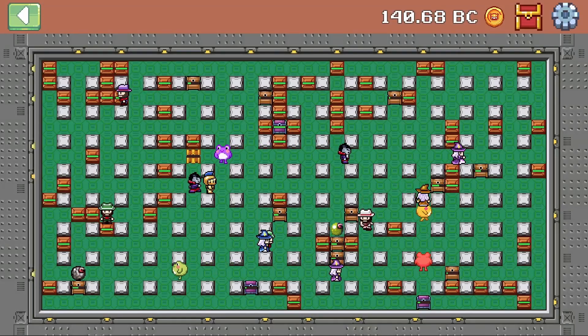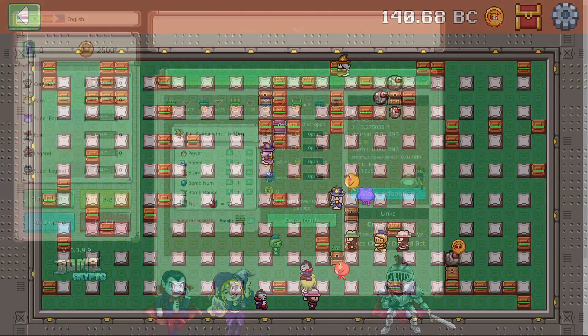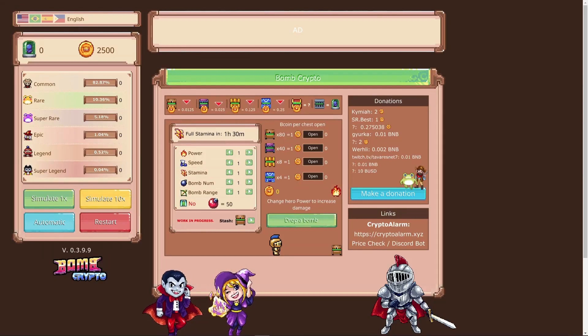If you guys are curious about your chances of getting a higher rarity hero, checking out this table, we can see that it's 82.87% for a common — which actually feels more like 99% in game. We have 10.36% for a rare, 5.18% for a super rare, 1.04% for an epic, 0.52% for a legend, and 0.04% for a super legend. If you guys want to simulate hero summonings, you can check out this really useful website — I'll have it linked down below, and shoutout to Blade Mistu over on Discord for creating this. If you're interested, you can support him by making a donation. You can simulate summonings, check out how many bcoins you get from each chest, see how much damage bombs do to chests, and find out how much time it'll take to fully regenerate stamina based on your hero stats.